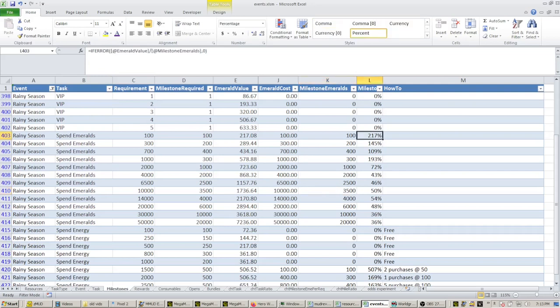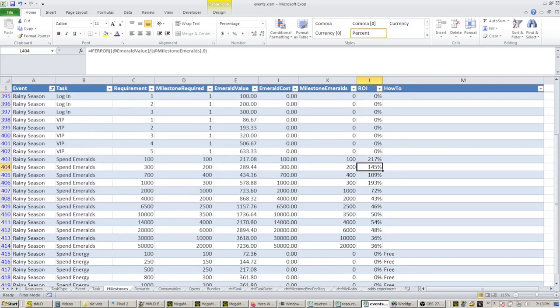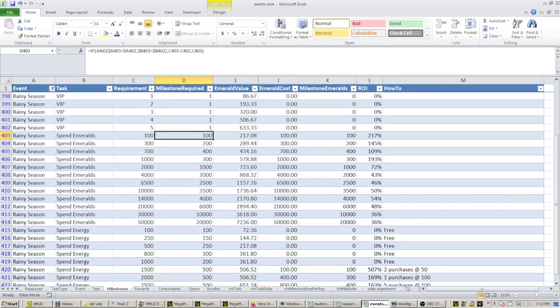The primary indicator here of value is this column, which is sort of an ROI for what you're getting. If you go down the list, you're spending 100 emeralds and you get 217 emeralds worth of those raindrops out of it, and on down the list. You can see with some of the early milestones you get a much better return than the later ones. If you look down to this 2,000 level spend of emeralds, you're getting a nice ROI of 72 for that milestone — not quite as good as up above, but that's before it really starts to drop off.